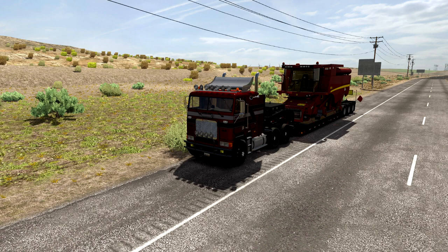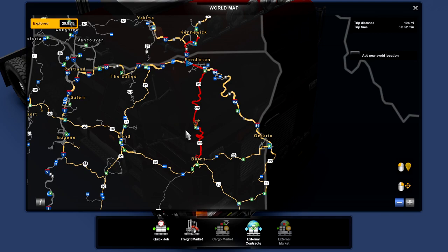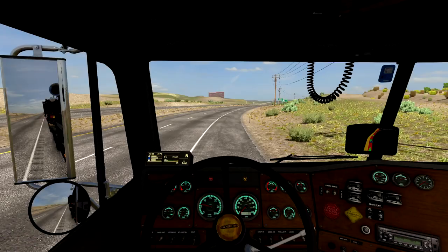Welcome back to another episode of American Truck Simulator Survival Series. We are in the middle of a delivery, just outside of Pendleton, on our way down to Burns delivering a 16.3 ton harvester, and we've got about 200 miles to go. So we're going to hop in the truck and hit the road.